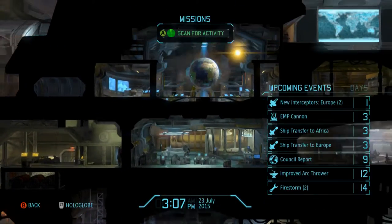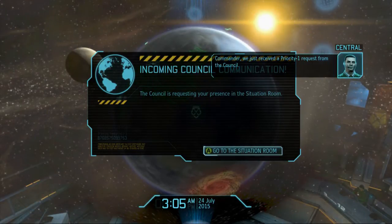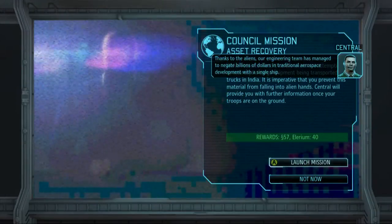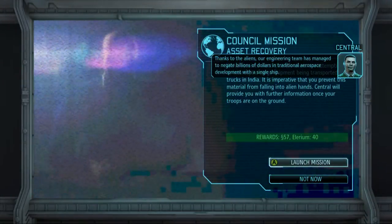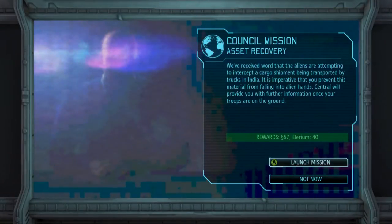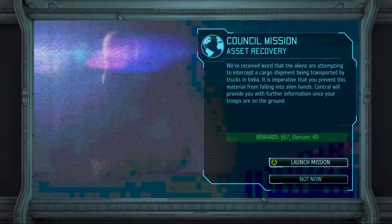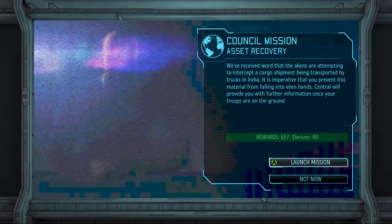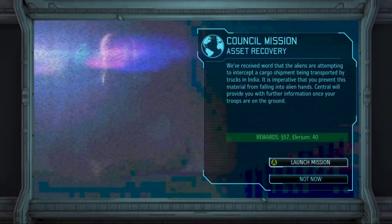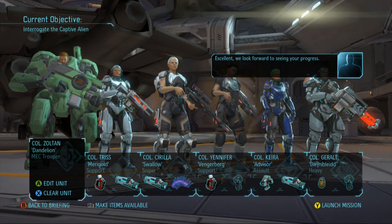We got an incoming council request. Thanks to the aliens our engineering team has managed to negate billions of dollars in traditional aerospace development with a single ship. We've received word that the aliens are attempting to intercept a cargo shipment by trucks in India - imperative that we prevent this material from falling into alien hands. We'll get 57 dollars and 40 illyrium. This episode's going to end up a little long but let's head out on this mission.